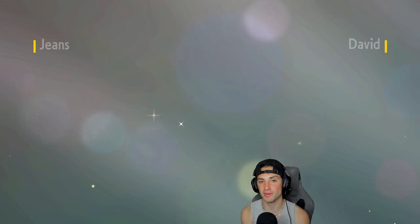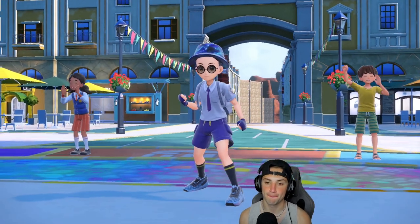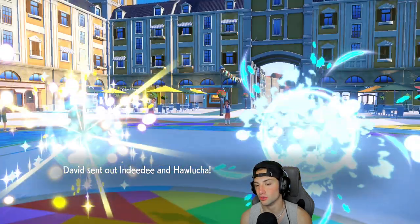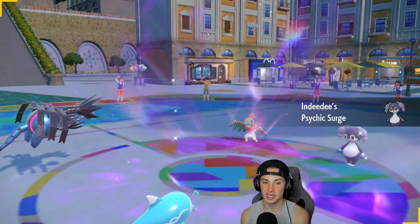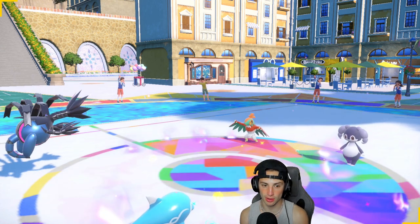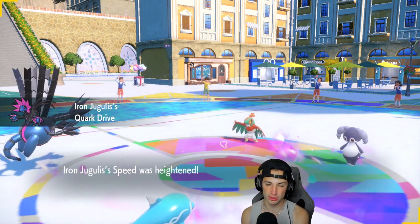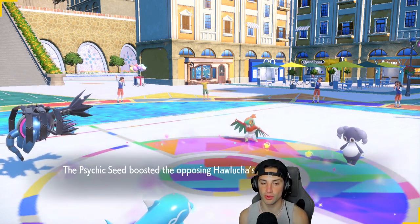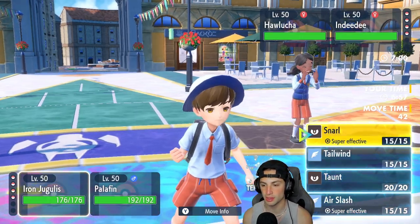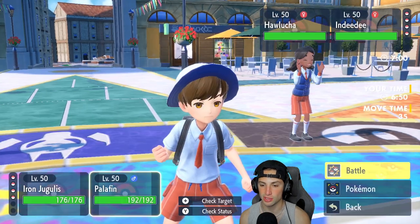Always ideal to start the video off with a win. They end up leading Indeedy and Hawlucha. I was hoping for Indeedy and Armarouge, but this is fine. Hawlucha's gonna pop the Psychic Seeds, unburden, and its speed will go through the roof. We might want to Terastallize Jugulus here — but Quark Drive and our Steel typing are actually pretty solid. I'm leaning towards just going into Air Slash.